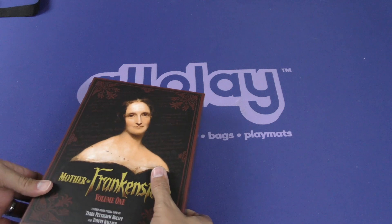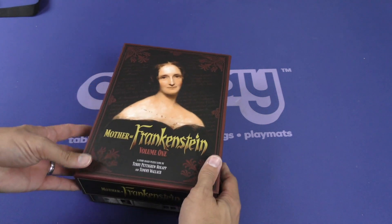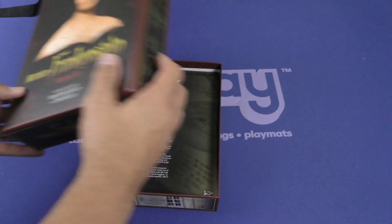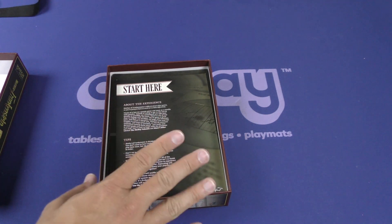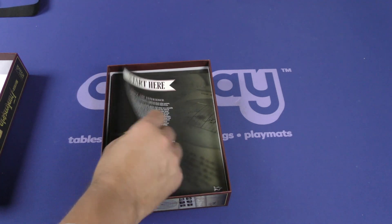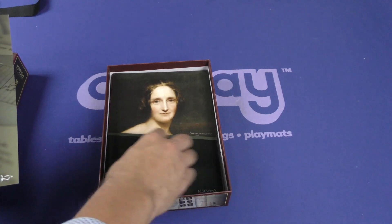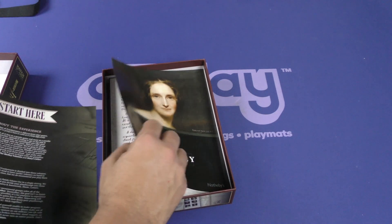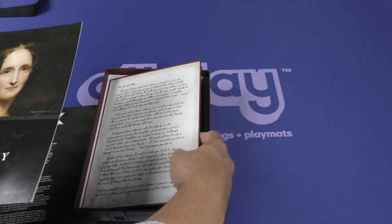Let's crack this open. I like the theme on this — Mother of Frankenstein — but we're gonna see if it actually lives up to that. This might be a very short unboxing; not sure how deep I can get here. We've got this, about the experience. Shelley volumes. Got some cards.